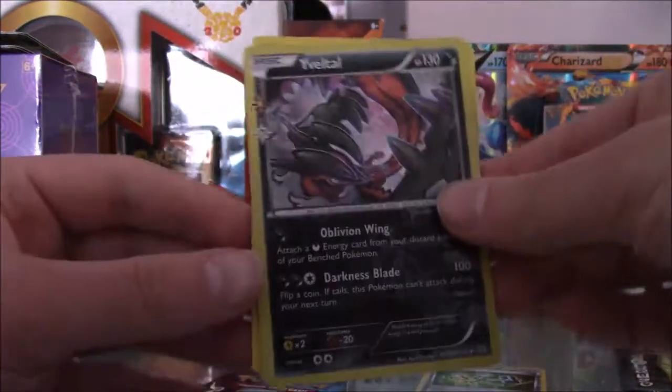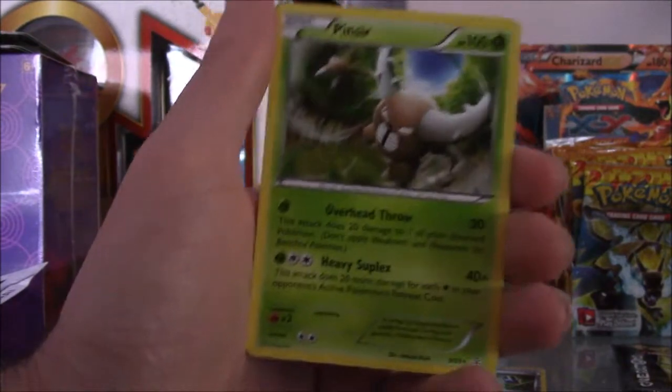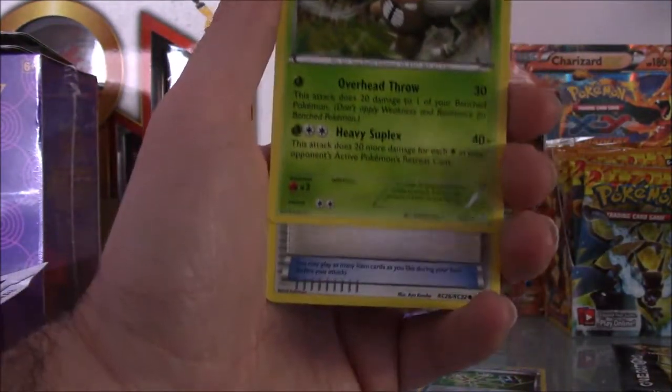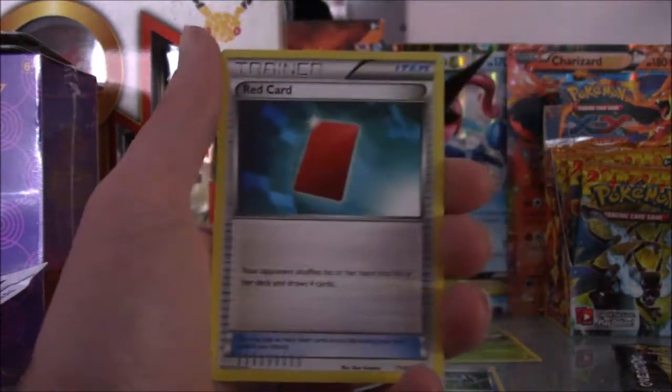I'll sleeve that as soon as I'm done here. The rare in the pack is a Pinsir — not too bad! The reverse is actually the Radiant Collection part — we got a floral chrome trainer card.